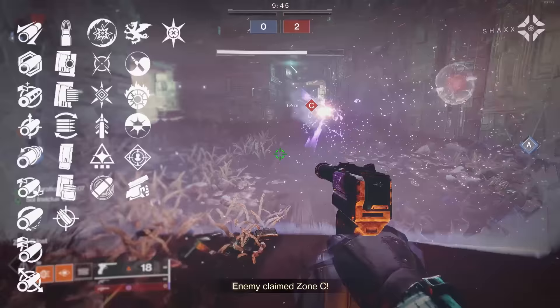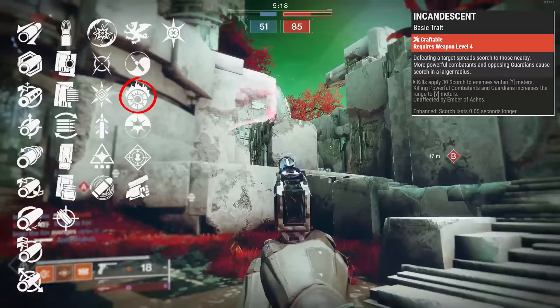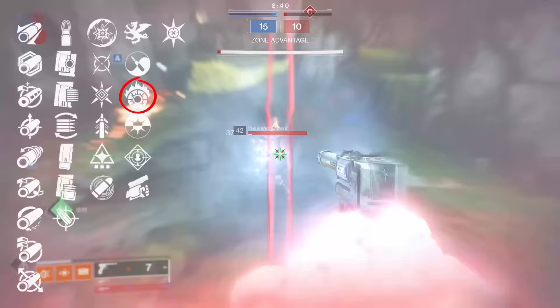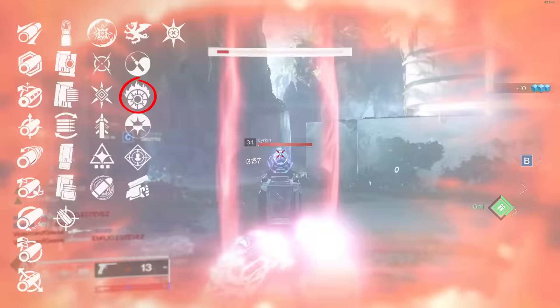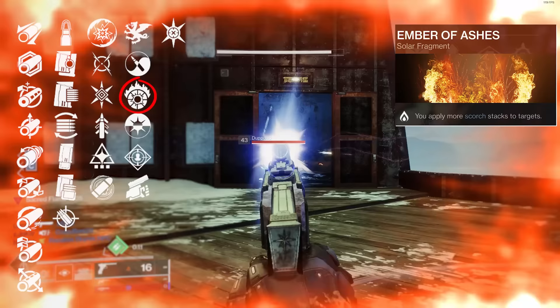I actually want to steer you toward the perk Incandescent. Defeating a target spreads Scorch to those nearby, and more powerful combatants and opposing guardians cause Scorch in a larger radius. The enhanced version spreads a longer-lasting Scorch to those nearby. Even though a lot of people look at Incandescent as only a PvE perk, inside of PvP it's pretty nice — if not just for the satisfaction of watching your opponent blow up. If you have groups of opponents next to each other, Incandescent chains very nicely. And if you're rocking certain fragments that increase Scorch applied, this is even better.